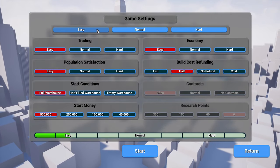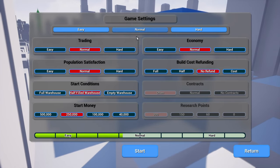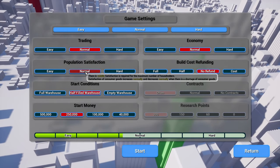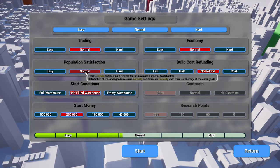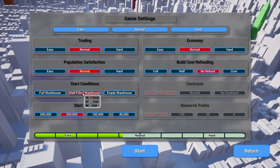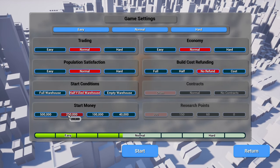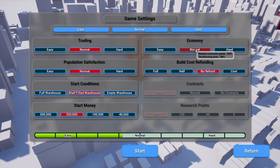Now we've got some game settings: easy, normal, hard. I'll just do normal - that's going to set everything else for us. We can take a look at what we've got: trading, population satisfaction, how difficult things are. There are pop-ups explaining each setting. Start conditions on normal: a half-filled warehouse with 40 wood, 40 tools, and 40 fish. Start money is 250.